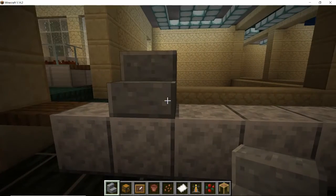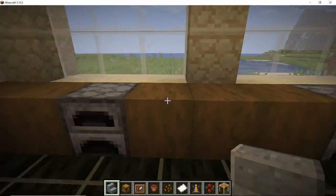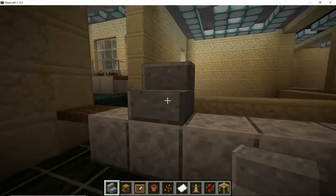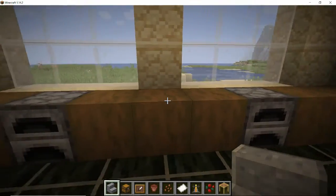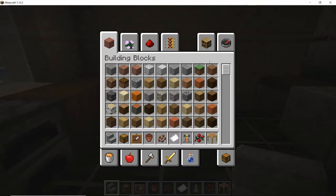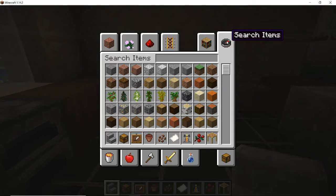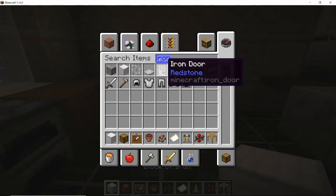Maybe three stalls is too many, but we don't know — let's see. So let's think about this: you're going to want hot food and also sandwiches and things. I think what we could use is grab some iron blocks and make ourselves a refrigerator.